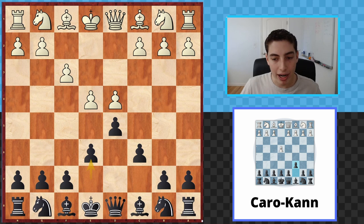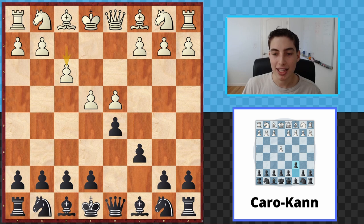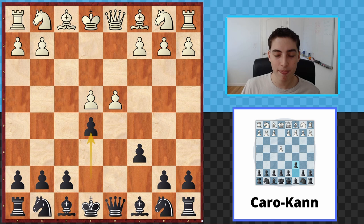Our idea with e6 is that yes, we're delaying development of the light-square bishop, but we're maintaining a very solid setup and highlighting the fact that their kingside pieces don't have the luxury of developing to their best squares. I'm not recommending this though — I'm recommending dxe5, fxe5. This seems on the surface to justify their move f3 because now their knight can hop in and they have a huge center. However, we immediately strike with e5, temporarily giving them a strong center but highlighting the weaknesses on these diagonals and attacking their center from the get-go.